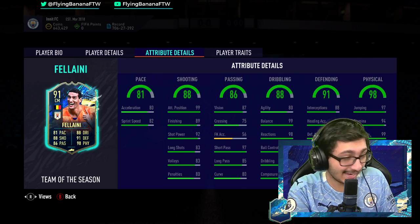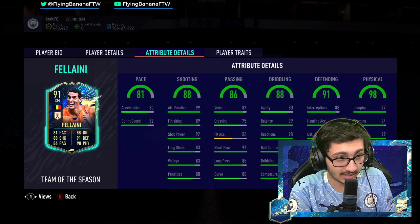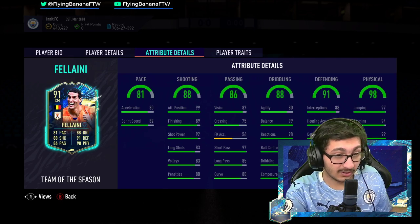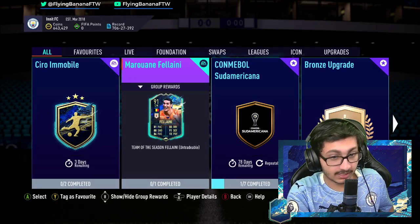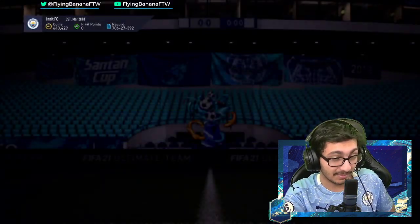Just to add, he's an 80 curve — only 80 curve — and 75 crossing, you can't even whip anything in. So I'd play him center back and nowhere else. If you need a center back off the bench, I'd recommend him. He's injury prone as well, and he's got power header obviously. But it all depends on how expensive he is — if he's an 84 or 85 red squad, I'd just do him immediately.